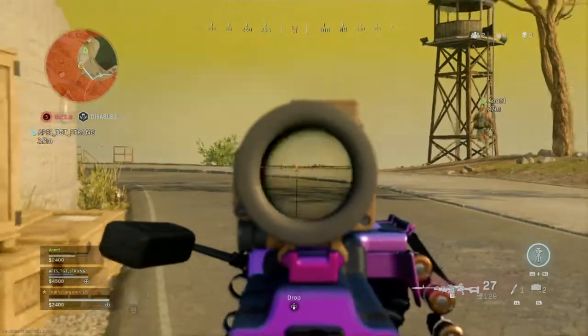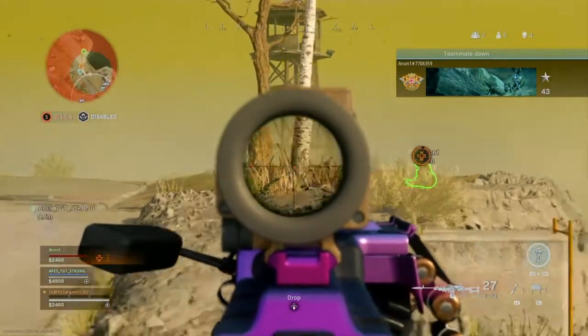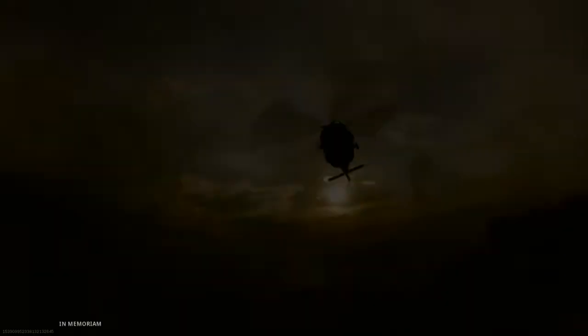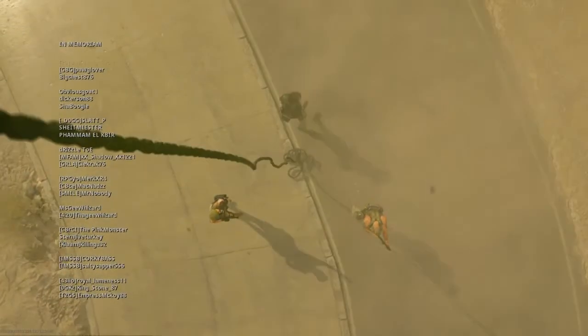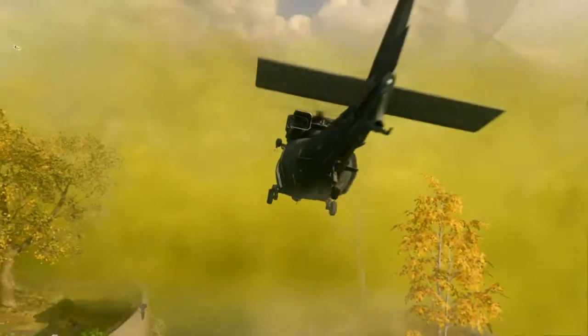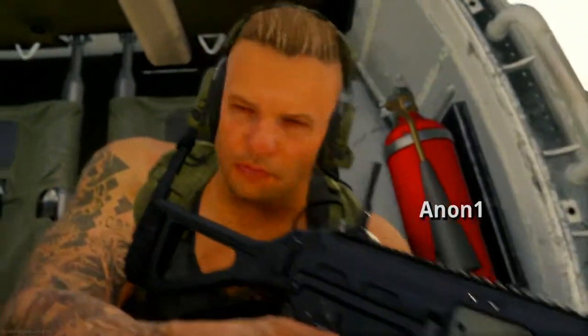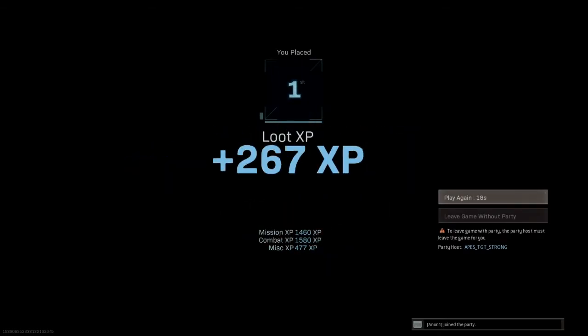This guy got a self revive, so we're just going to camp him out and wait. My boy Anand pushes, and look at this — that's a pretty good distance away. And I got the W. You have to use this loadout. I really urge you to try this loadout. Ever since I started using this I think I have at least six wins on this map now, and I've only been playing on occasion because I've been very busy lately — it's the holiday season. But this has just changed the game for me and I really encourage you, if you want to start winning, copy this loadout and then you win.